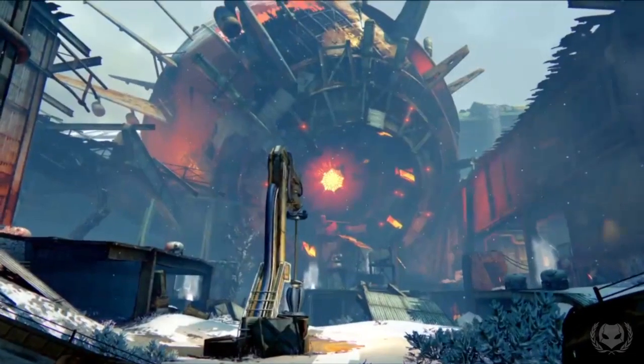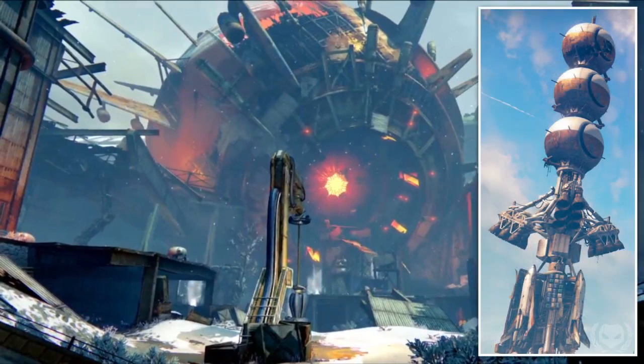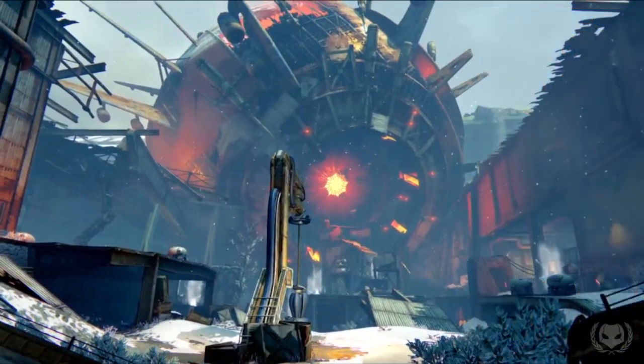Moving on to this next shot, we have something really interesting — this giant sphere. The first thing I'd like to point out are these objects protruding from it, which appear to have what look like engines attached to them, meaning this giant sphere was actually built to fly. To me this structure also looks like it was built by humans — it doesn't look alien enough. It actually kind of resembles the giant bulbs seen on top of the colony ships throughout Old Russia, and it's even got the same colour scheme. So this makes me think this giant sphere is some kind of golden age technology, and the way it's angled towards the ground makes me think it's a crashed ship.